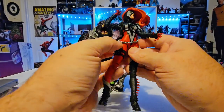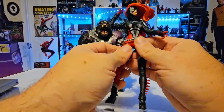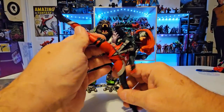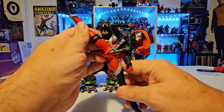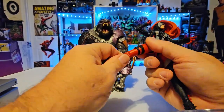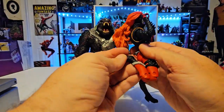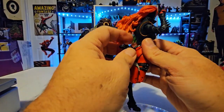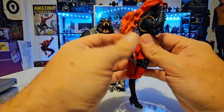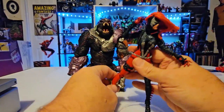For waist articulation, she does a nice ab crunch. She does have this diaper piece here that will prevent the waist from full rotation, but you can rotate at the ab crunch to get over that. She has pretty good articulation for a split; the diaper does prevent it from going all the way but if you stretch it you can get the Van Damme. She does not have any thigh swivel but she does have a double bend at the knee, and her ankle does rotate around. She's got these big old spikes on her heels and she does have toe articulation also.